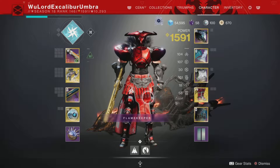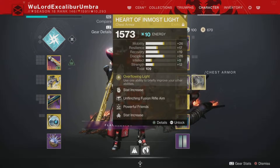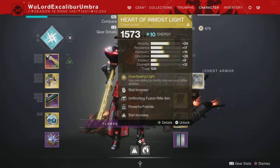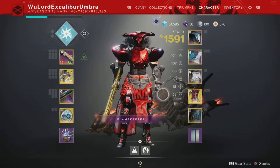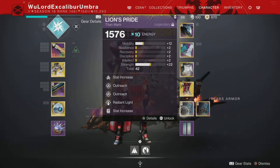The first build I'm gonna feature is Doom Marchers — without a doubt, in my opinion, the king of Arc 3.0. Well, other than Synthos or Heart of Inmost Light. But first off, we're gonna be using Doom Marchers to feature this.